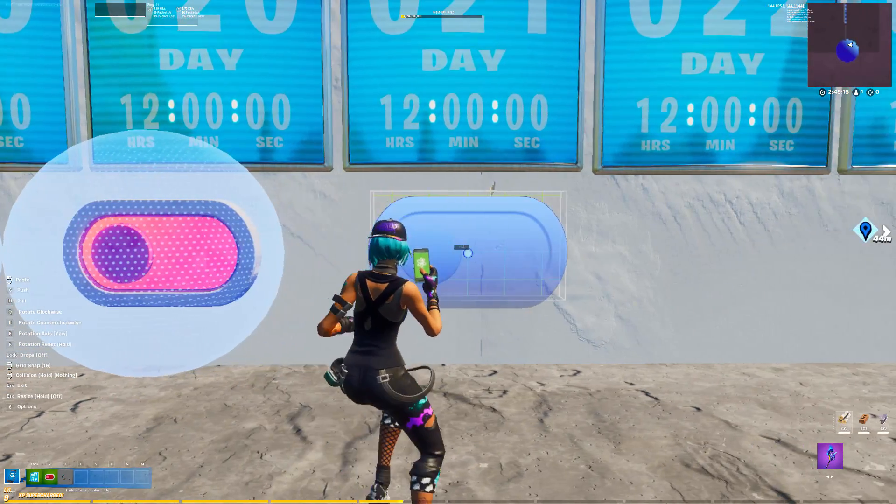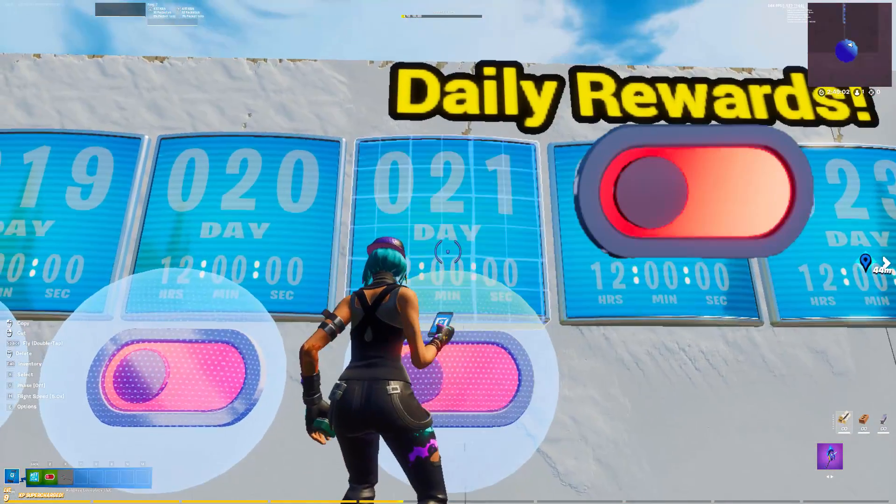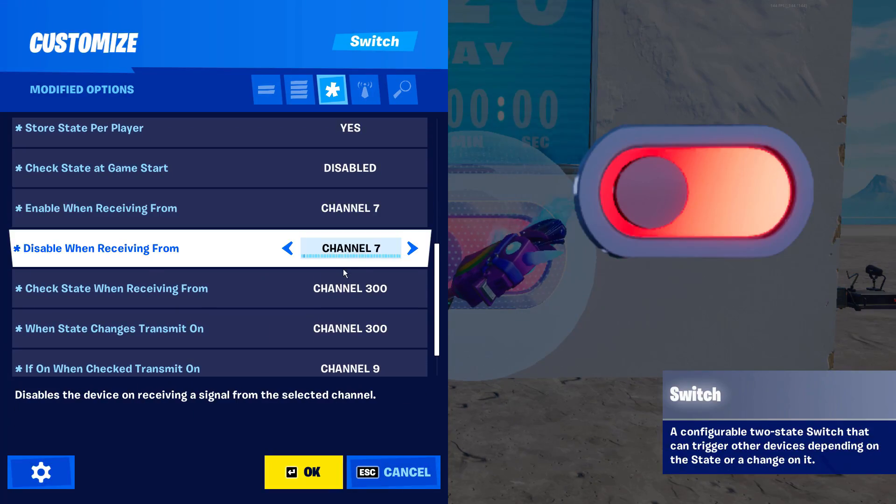So it should be enable on 2, disable on 3; enable on 3, disable on 4 — all the way until we get to the last one, which should be enable when receiving from channel 7 and disable when receiving from channel 8.